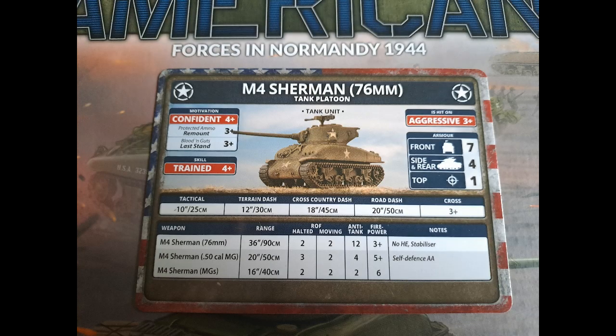The 76mm tank is confident, with a 3-plus remount and 3-plus last stand. It is trained and aggressive, but it has front armour 7. The main thing is it has an AT12 gun, which is very handy for dealing with enemy armour — though not infantry as it doesn't have HE. It does have plenty of machine guns to back it up, and that's why almost every support section I've built has a 76mm tank with it.